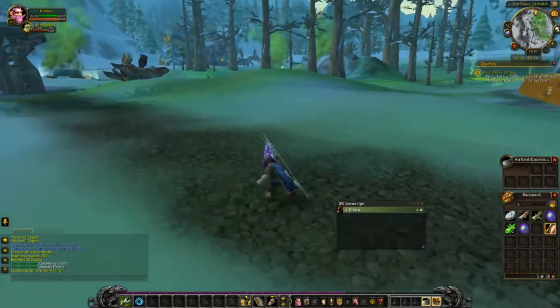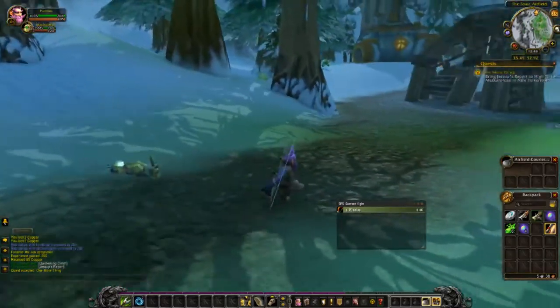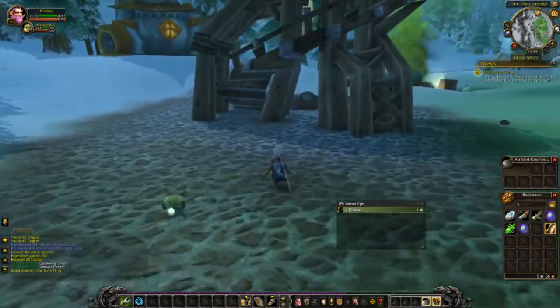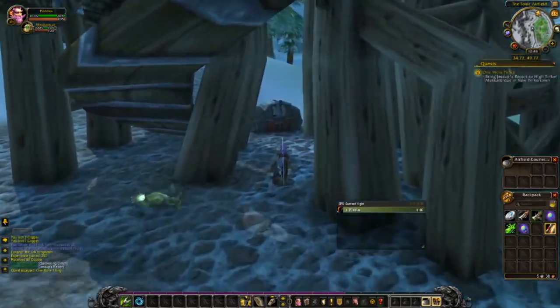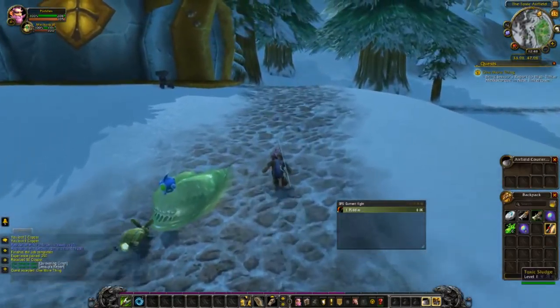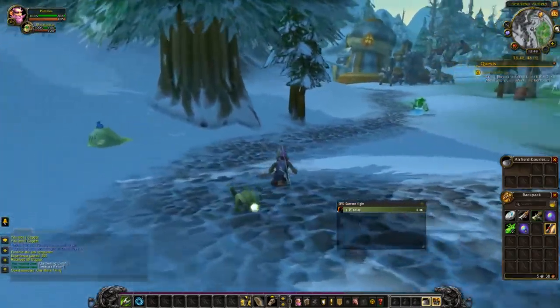When you're walking between places you're normally going to want to stay on the path. The reason being that wandering enemies are a lot less likely to run into you while you're on the path. So it's just going to be easier for you, especially at higher levels when things can dismount you and then you have to kill them to mount back up.